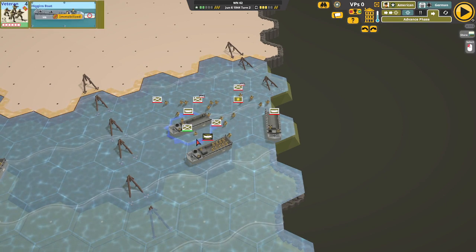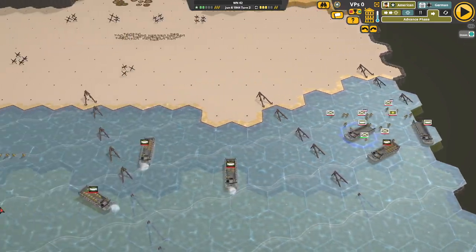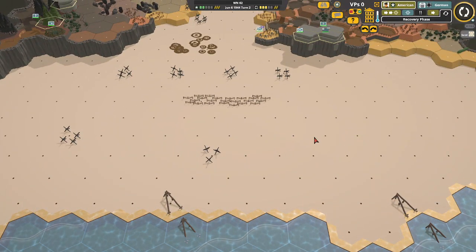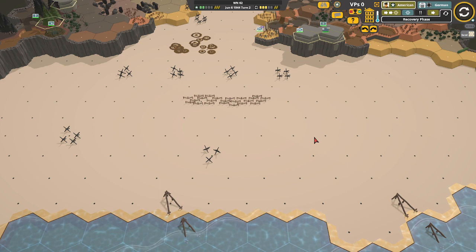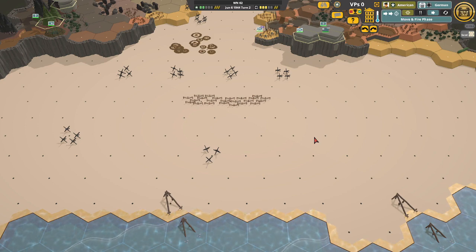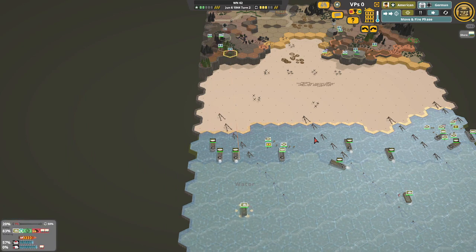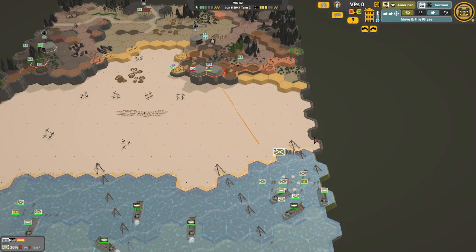This map is extremely difficult. The idea is you've got your troops back here including two tanks which are almost certainly not going to make it to the beach — but they might. They land, and then you've got to cross all this and somehow deal with all this. The victory points are here, here, and way back here. I almost got someone there last time but he was routed and died. There is an anti-tank pack gun right there.